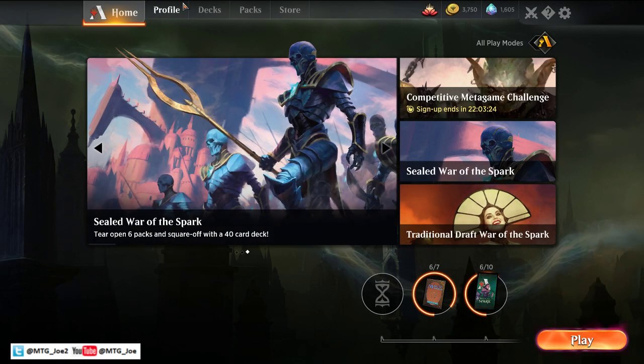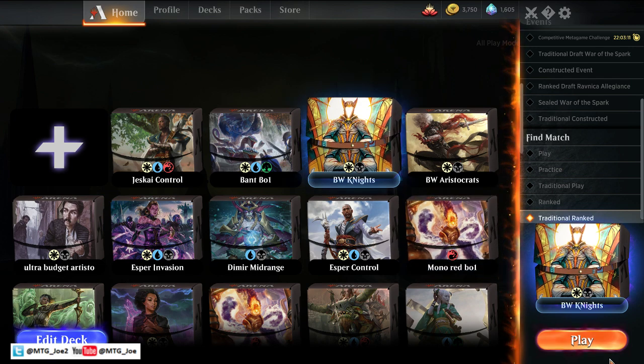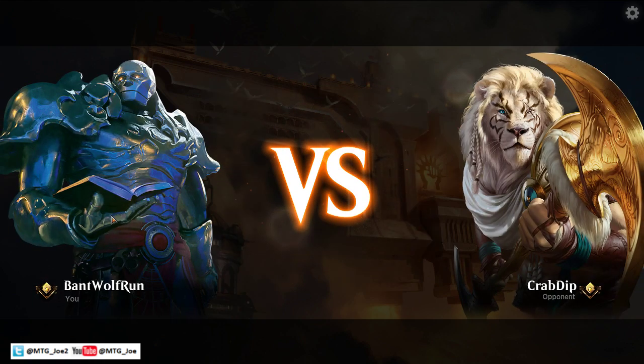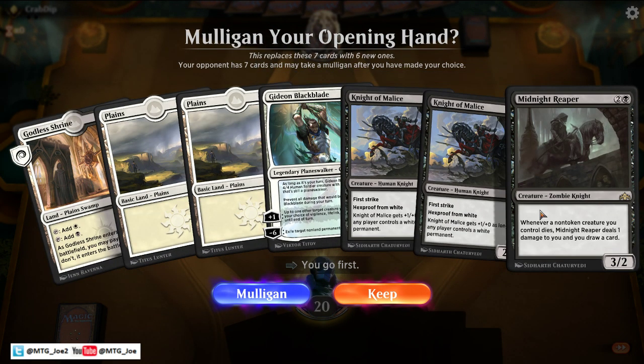So we'll get started — we're going to be playing some ranked. I started off the day at gold four, so we won basically three or four games playing best of one with straight black-white knights. I've been in love with Sorin, so I've been playing every variation of black-white I can, just to play it in the decks. For those catching this on the YouTube replay, we will be playing best of three with this deck. If you're enjoying the content, subscribing is a great way to support the channel. My Twitter is MTG underscore Joe2.